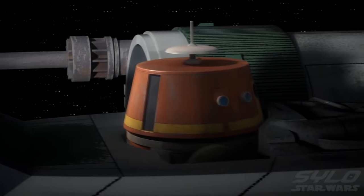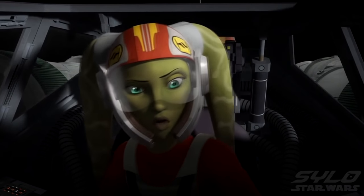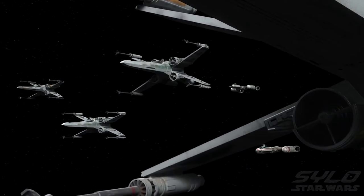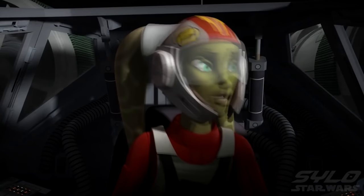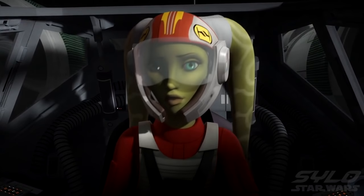That last part goes double for me. Yes, Chopper, triple for you. Block S foils in attack position. Fighter group, stay with your wingmen and punch a hole in their defenses. We have to get the Y-wings through.